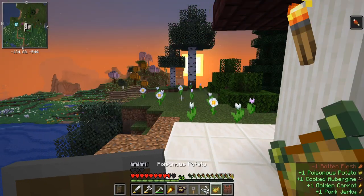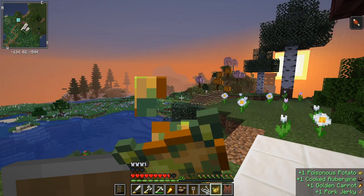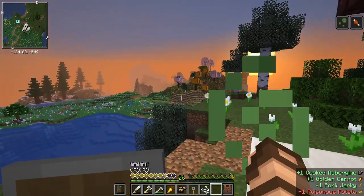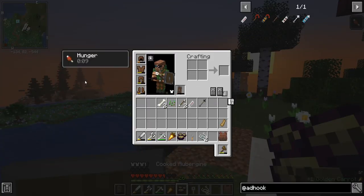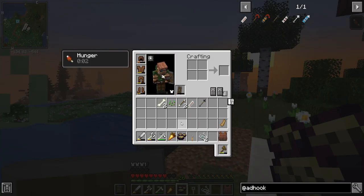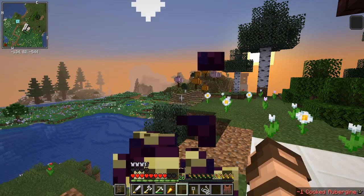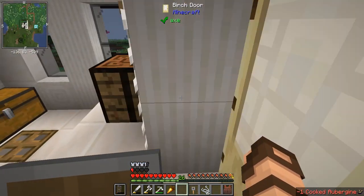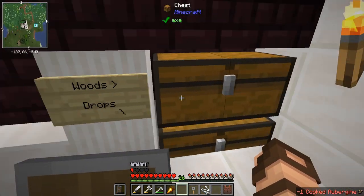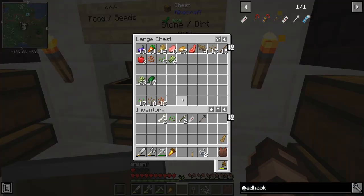I think it's actually a good time — I just ate some zombie meat. I'm going to eat my poisonous potato. Yay — what a unique flavor. I've gained a heart even though I was poisoned, but it just went away that quick. I've got a cooked aubergine and a golden carrot. I'm going to do the aubergine first, then that carrot will keep me sated for some time.